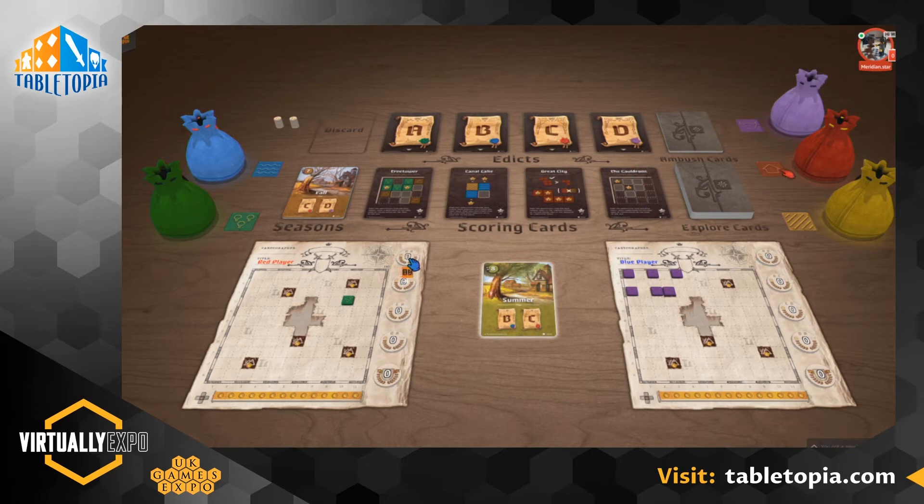Let's talk about decks. If you try and grab an explore card — those are the primary cards you'll be using during the game — you can grab one off the deck and bring it out, but it's not the right way up. So if you actually want to flip it, press the F key on your keyboard. And if you'd drawn out a card you didn't want and need to put it back, just hover over the explore deck and wait until it glows orange, then release — that'll shove it back into the deck.